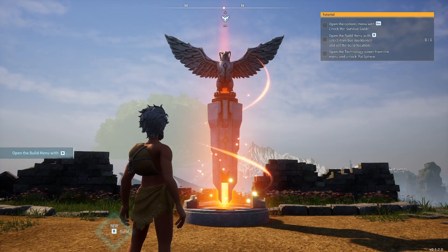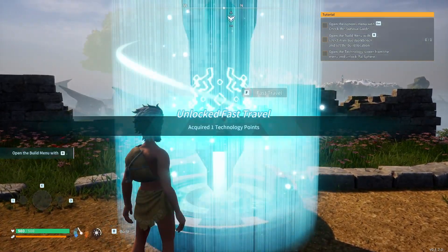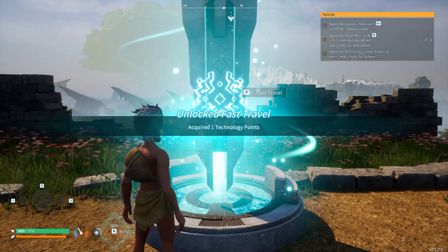These are fast travel points. They allow you to travel across the map rapidly, as well as respawn when you get absolutely destroyed by the little guys.